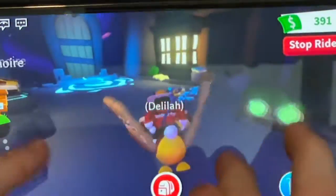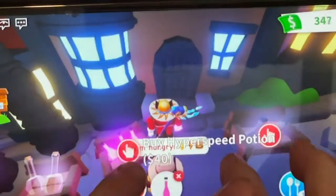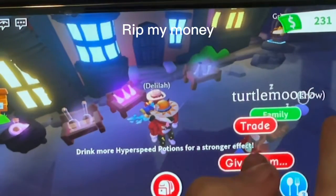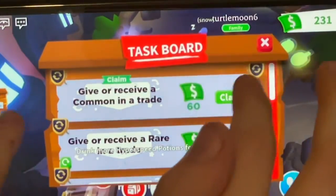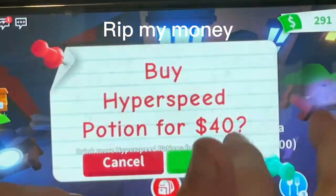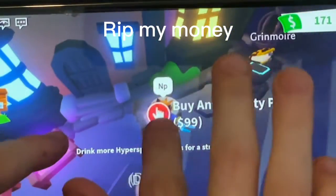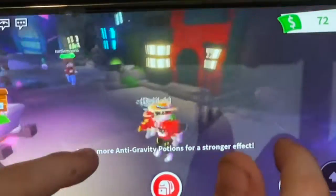This is my favourite update ever, to be honest. Anti-gravity potion! I think they've actually lowered the prices of these. I'm just going to buy a bunch of hyperspeed potions — why not? Let's drink one. Then I'm going to give my friend one. I actually completed a quest too. We're super fast! I want a stronger effect. Now let's buy an anti-gravity potion — R.I.P. my money. We drank it and went so high and were so fast. I love it. But I like how they have creepy fences and nice haunted roads.